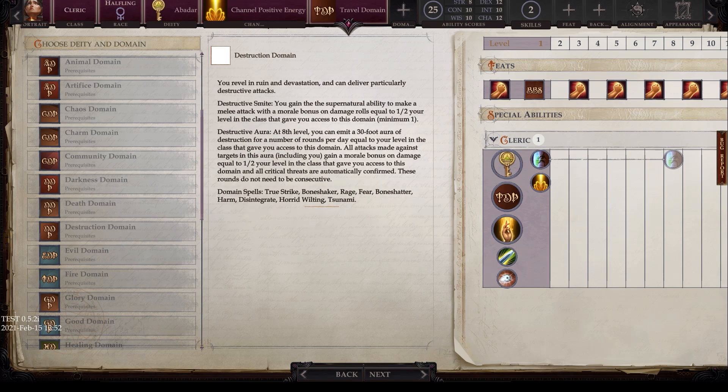Next we have the destruction domain. You revel in ruin and devastation and can deliver particularly destructive attacks. Destructive smite grants a supernatural ability to make a melee attack with a morale bonus on damage equal to half your class level, minimum one — maxing at 10. At eighth level, destruction aura emits a 30-foot aura for rounds per day equal to your class level, where all attacks gain a morale bonus on damage equal to half your class level and all critical threats are automatically confirmed. Domain spells include true strike, bone shaker, rage, fear, bone shatter, harm, disintegrate, horrid wilting, and tsunami.